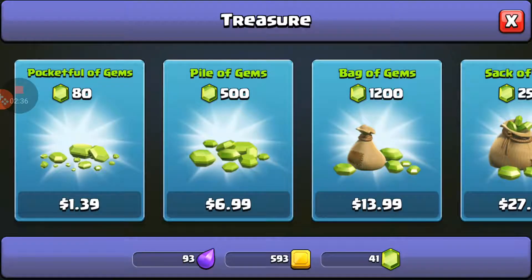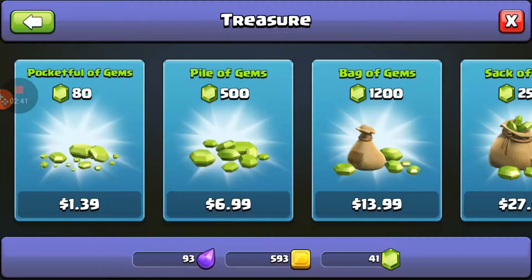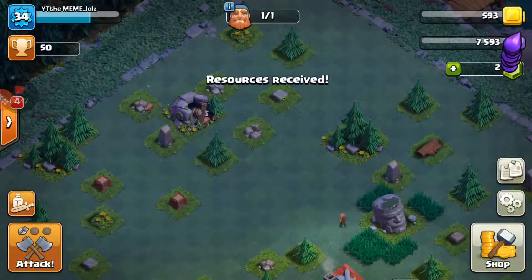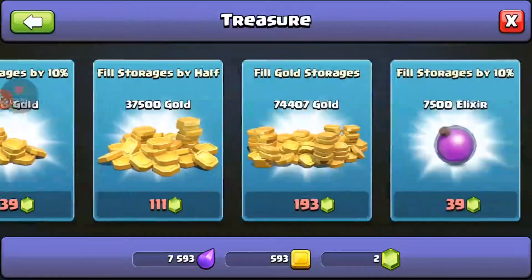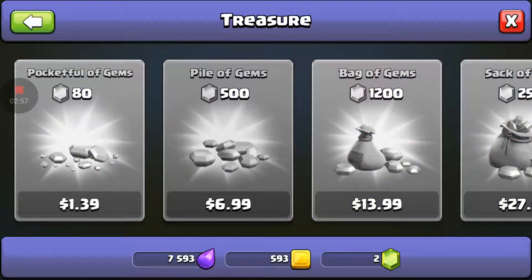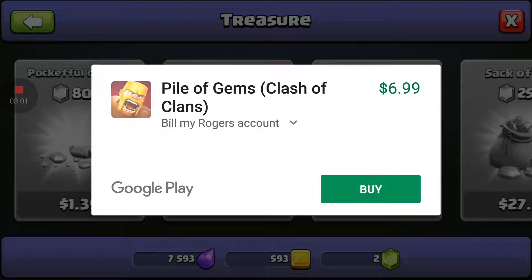Oh, what's this — a Gem Mine! How much is it? 12,000. I can't buy it right now, I'm not even close. I'm gonna go buy some gems.